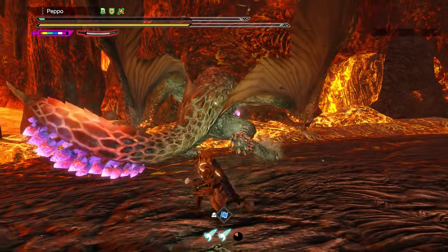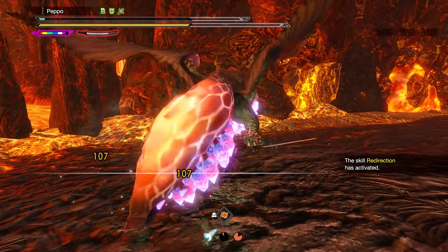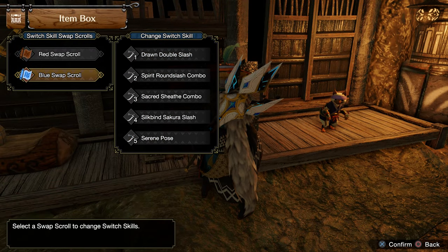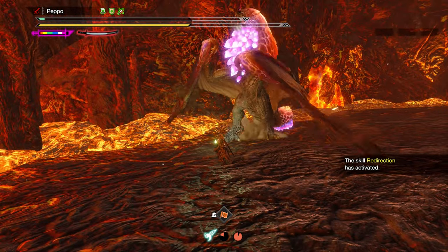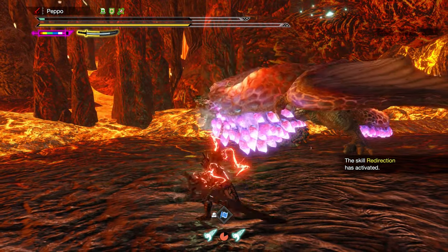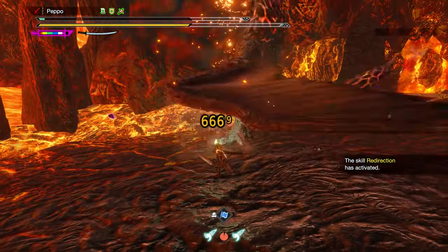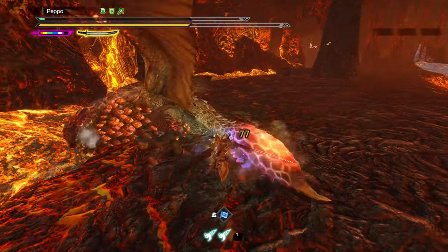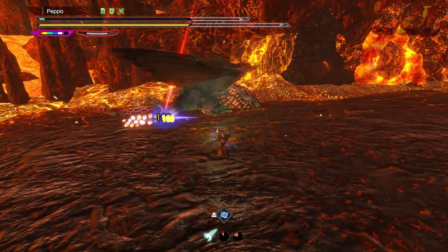This skill requires really good timing but lets you spam many more Silkbind attacks like Sakura Slash. For the Switch Skills, I recommend using the same ones on both Red and Blue scrolls, since you can't predict which scroll you'll end up on when Redirection triggers. You can either use Redirection with Spirit Reckoning and Special Sheath, or with Spirit Round Slash, Sacred Sheath, and Sakura Slash — I prefer the second just because I like being able to spam Sakura Slash.